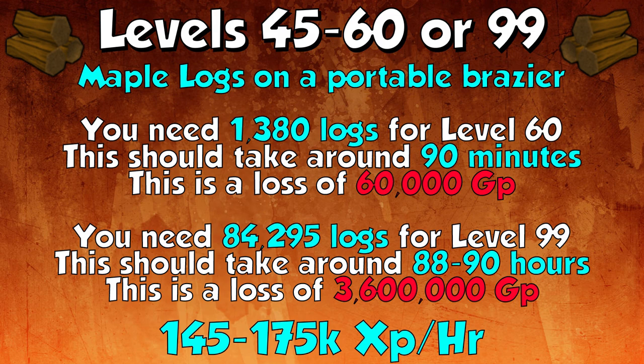At level 45 you can do maple logs on a portable brazier, and you can take these to level 60 or all the way to 99. You'd need 1,380 logs for level 60, taking around 90 minutes and costing around 60k. To go all the way to 99 you'd need 84,295 logs, taking 88 to 90 hours and costing 3.6 million GP. Maple logs give only 145 to 175k experience an hour, so I'd only recommend doing them to level 60 — they're not worth it all the way to 99.